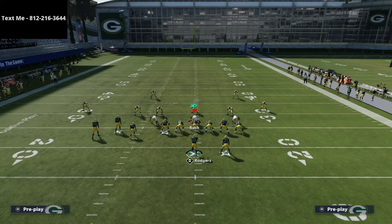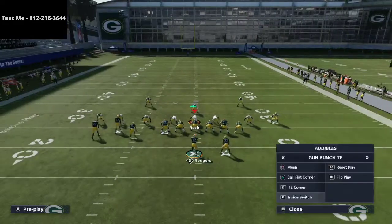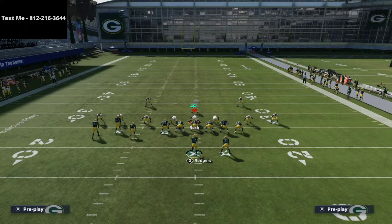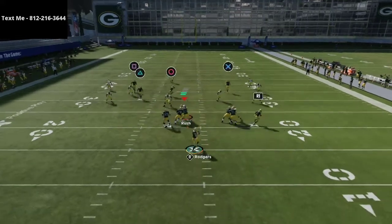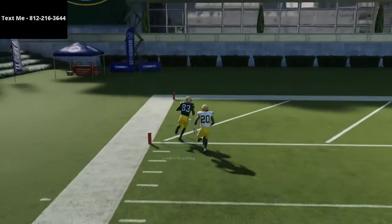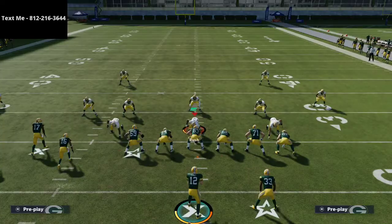There's another play you can run out of this formation that might even be better — it's tight end corner. All you're going to do is streak the outside receiver, streak the tight end, and then smart route Tavon Austin. Watch this from a cover three perspective — that post route is going to pull the defender so much more. And look at that — that's a bomb, one play touchdown over the top to Valdez-Scantling.